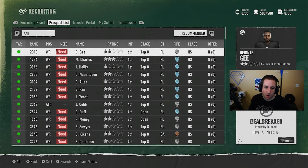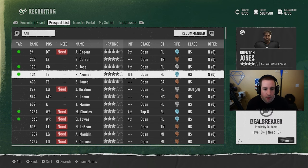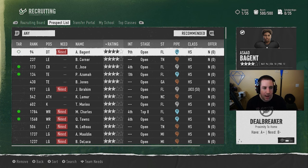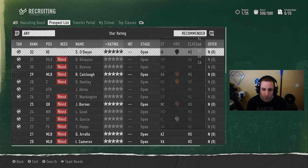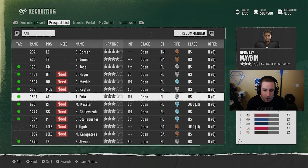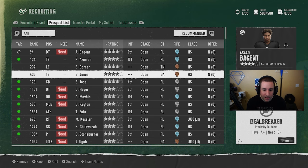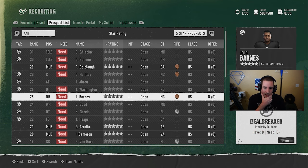Let's talk about the recruiting board - it can get very tricky. It gives you recommended players and you can sort by top star recruits. We have some four-star recruits here and we also need a defensive tackle, so that might be one we add to the board. Once it has the target symbol on it, it's added. You don't have to sort by recommended - you can also sort by five-star prospects. Notice that the pipeline is rated a four, which is a very high-rated pipeline - a significant value for you.